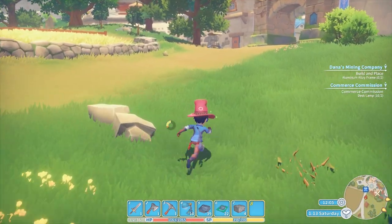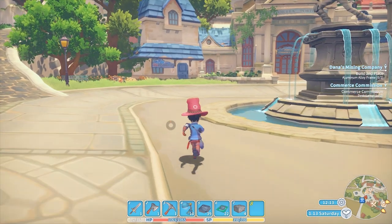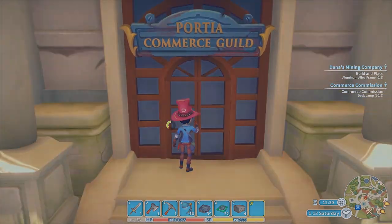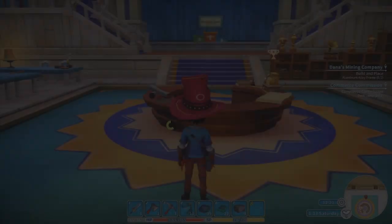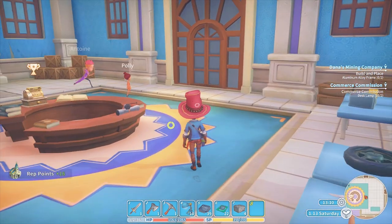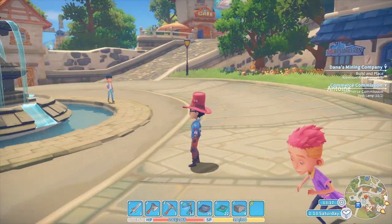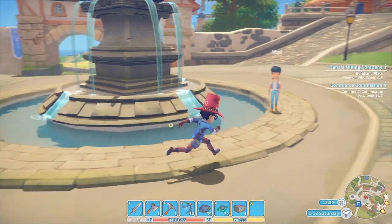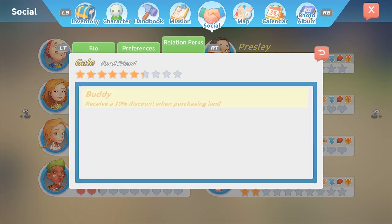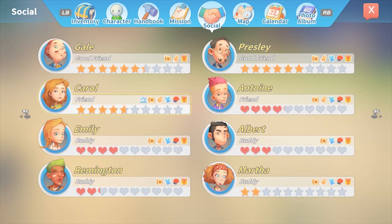Now we can head out and grab some commissions. It's Saturday, the weekend, so I probably missed the inspection, but I might still be able to do it. All we can do is turn in commissions — yeah, I can do it. Let's head out. I'm best friends with the mayor, right? Let me check. Yep — Mayor Gail, good friend. Highest relationship points.